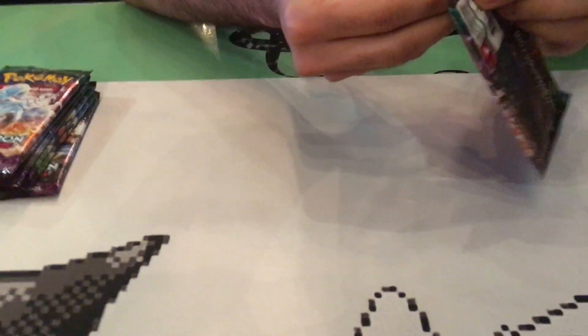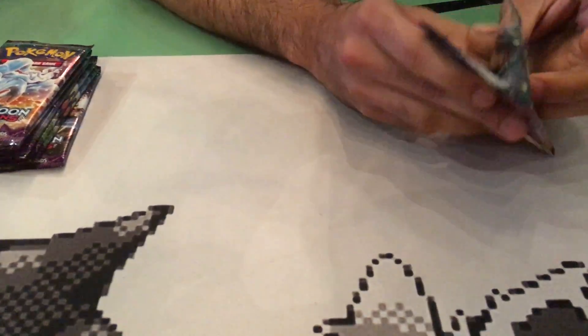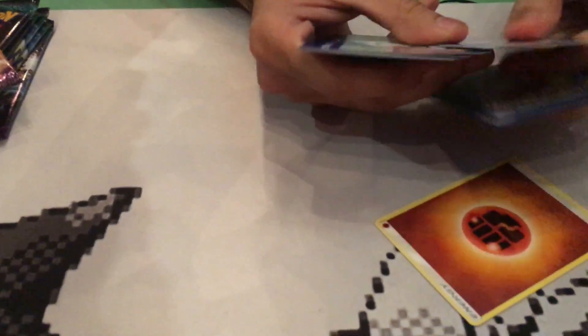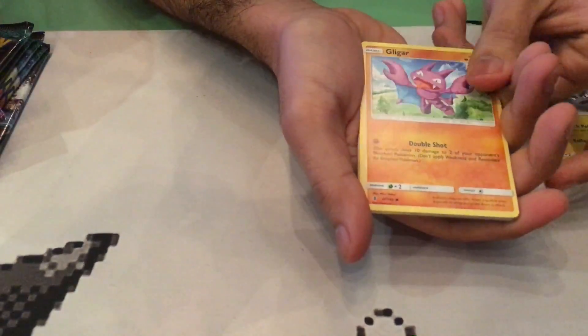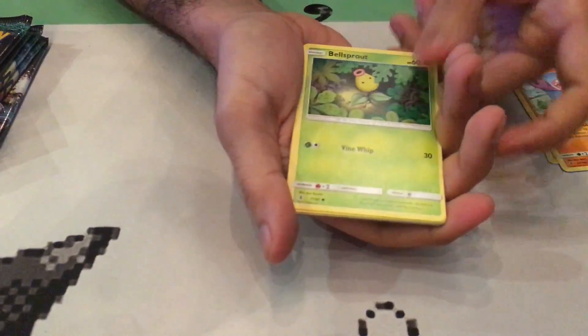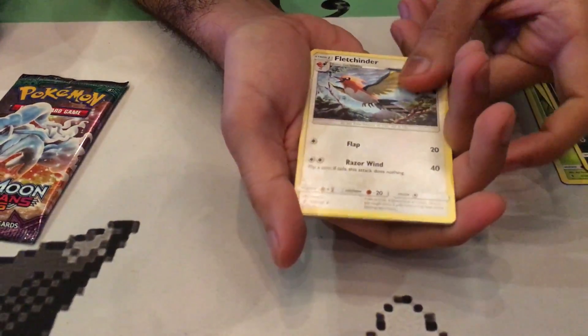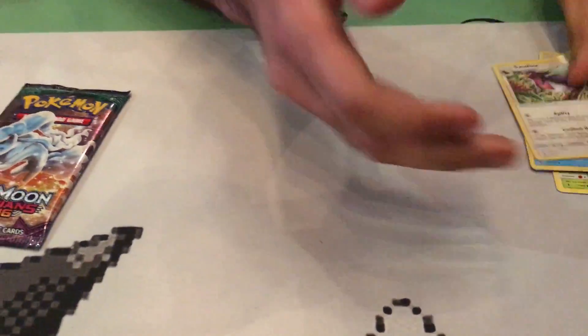Alright, pack number two. As JC gets this open, I will ramble on about nothing. JC is going to do four from the back, then turn it over. We have an Alolan Geodude, Bellsprout, Cottonee, Alolan Sandshrew, Sableye, Fletchinder, Marnie, a Reverse Holo Lampent, and a Swellow Regular Rare.